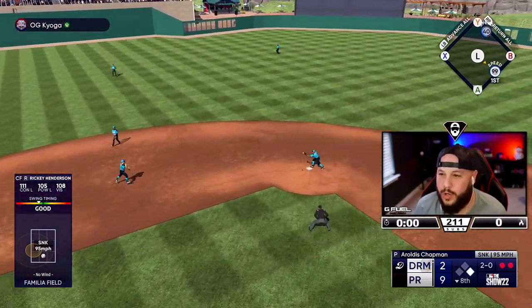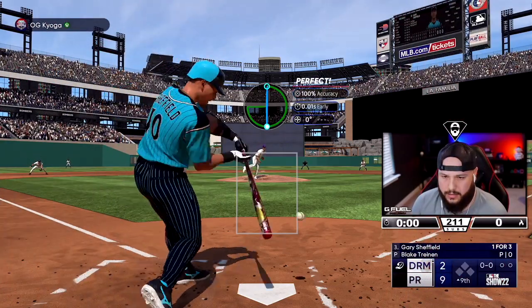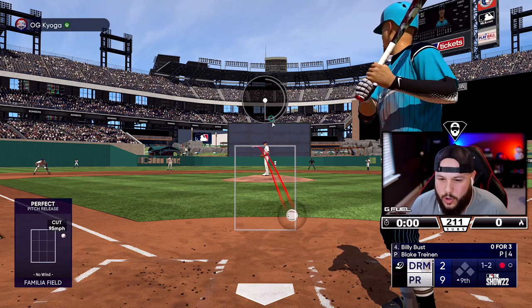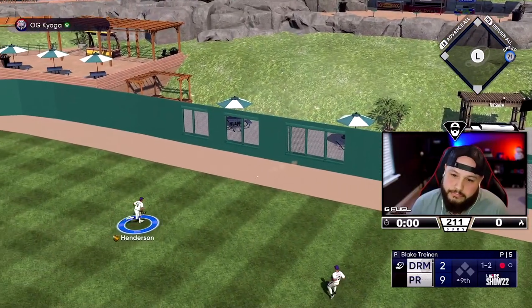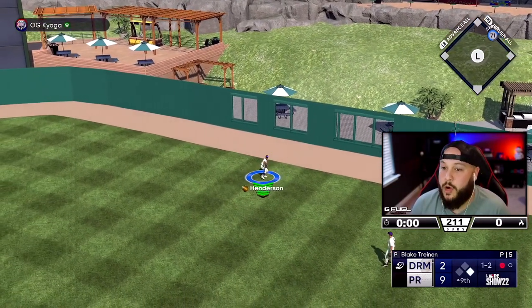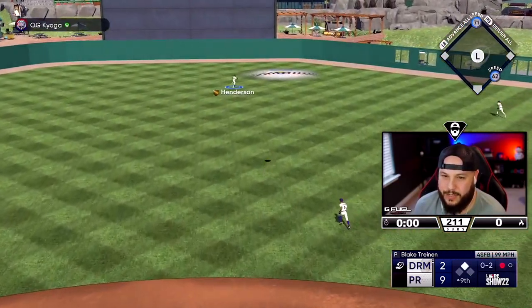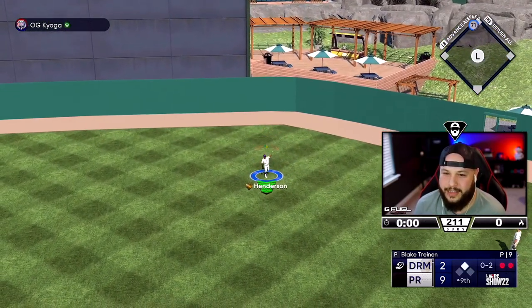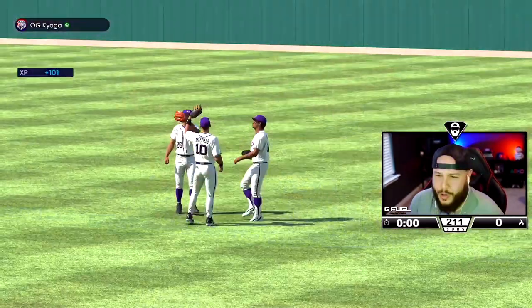Wow, I really went 0-for-4 with Rickey Henderson. We're up seven though — let's finish this game out. One pitch, one out. He's been having trouble with that sinker low and in on lefties. Ricky Henderson gets out number two. One out away — we can end this. Of course, he's going to line it out to Pujols to end it.